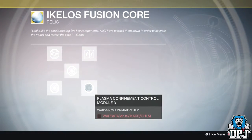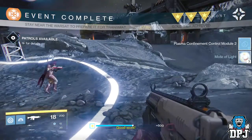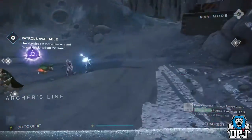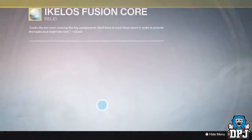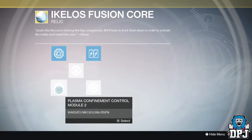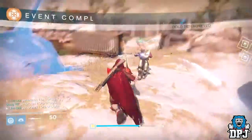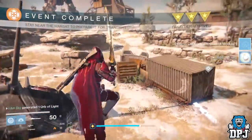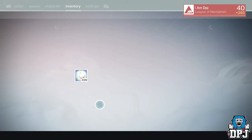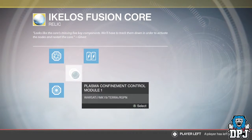The final three require you to defend Warsats on three planets: Earth, Moon, and Mars. For each you will get the final three parts to repair the relic. For me, Mars took an absolute age — I'm not even joking, I was there four hours, four hours patrolling Mars using some destiny event tracker app that was completely wrong. It was unbelievable.